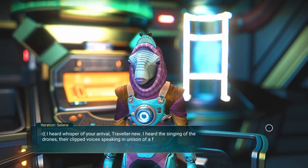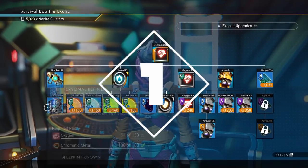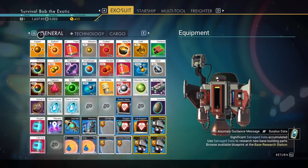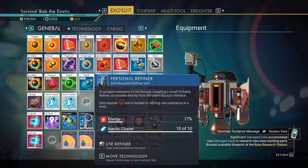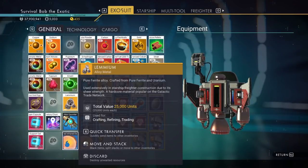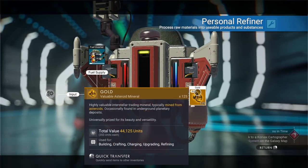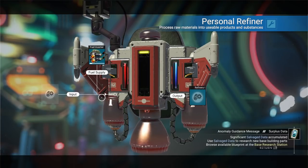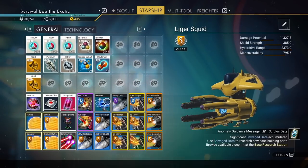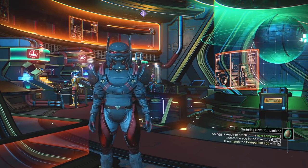Number one game-changing technology for No Man's Sky is the personal refiner. While you're running around doing things, you can access your personal refiner right in your backpack — refine runaway mold into nanites, turn limium and alloys worth 25,000 into something worth 44,000, or even make carbon from oxygen when you run out. It makes you so much more efficient because you're refining things while doing other things, and I'm all about efficiency. The personal refiner is number one.